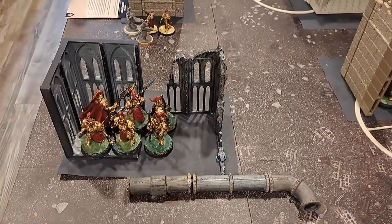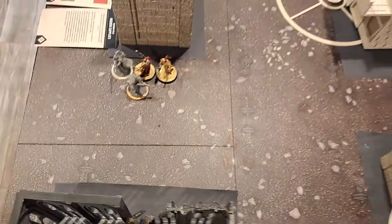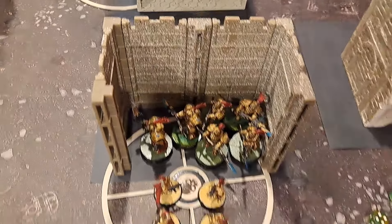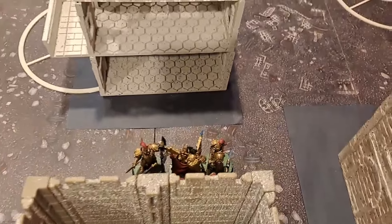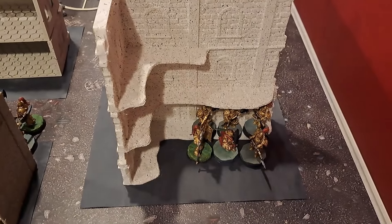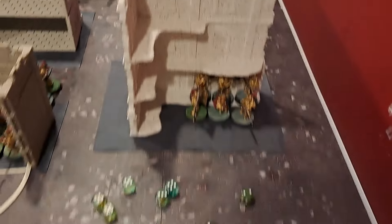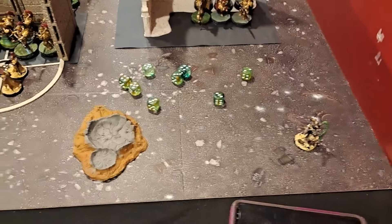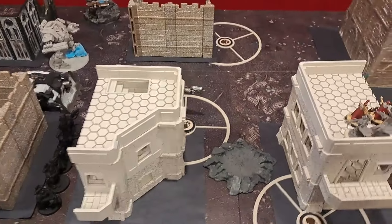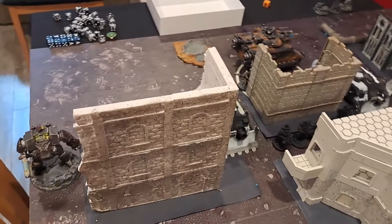For deployment: I put my Shield Captain and his Wardens behind this wall. The scouts were right there — I did scout them ahead some. I put four Custodian Guard here, two Terminators, four Prosecutors, and Trajan and his Wardens right there ready to move onto the objectives. The Blade Champion and his Custodian Guard are here ready to pounce on anything sitting on that objective. My Calidus Assassin is sitting in that corner.